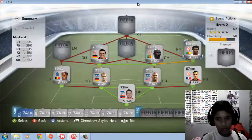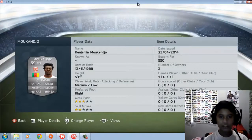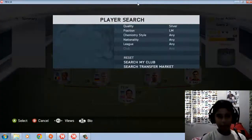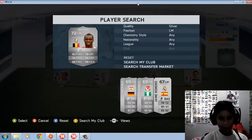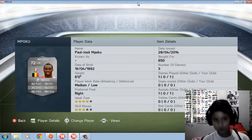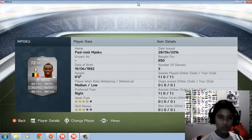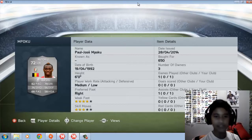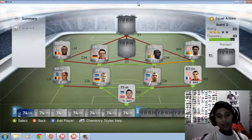Right mid is Mo Can Joe — he's fast, that's his only advantage. Left mid is Paul-José Mpoku: three-star skills, four-star weak foot, costs around 600 coins. Stats are 82 pace, 74 shooting, 78 dribbling.